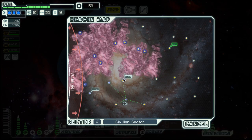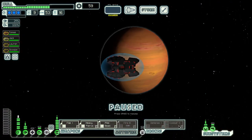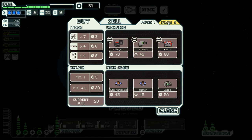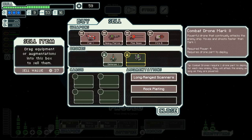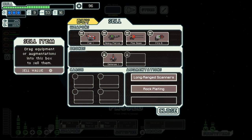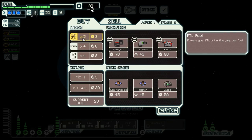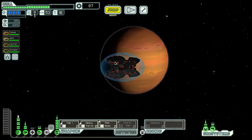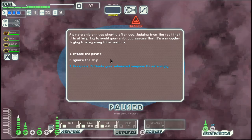Combat Drone Mark II, which I don't really care about because it requires full power and it's not that much better than your average drone. So let's sell it and get our fuel back, and then we can move on here into the nebula to make a few more jumps.